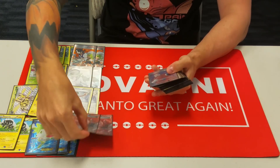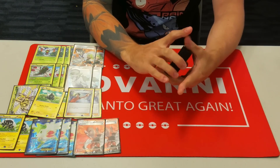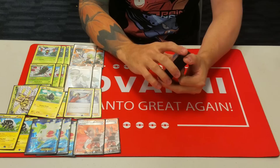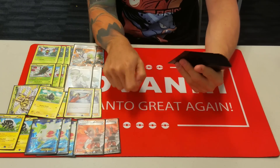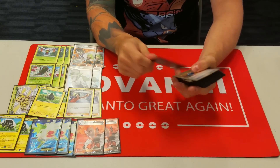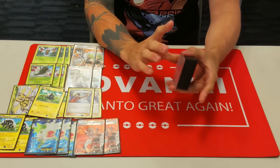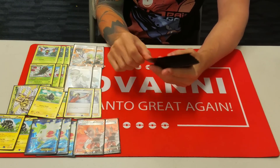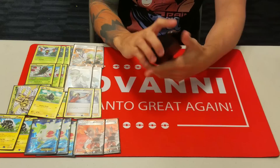Next up we have two Lysandre — pretty obvious reasons, we get to pick what we want to attack. Most of the time Yanmega is going to have to two-shot things, so a lot of times we'll have to Lysandre something up for the final knockout. Lysandre is also very good for taking easy cheap Shaymin prizes — Zebstrika can knock out Shamins for a single attachment, and Yanmega can knock out Shamins too. So really good at getting easy cheap prizes.